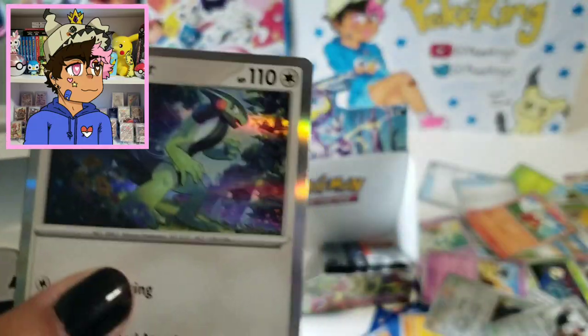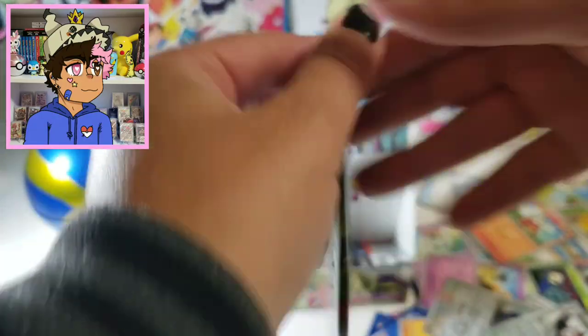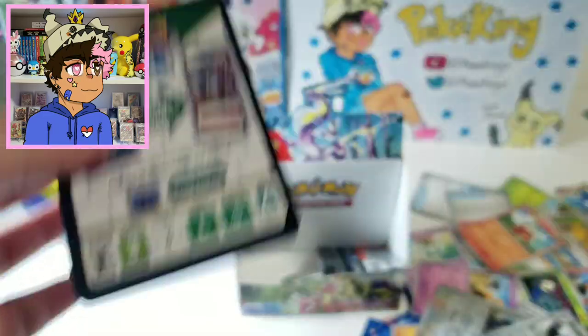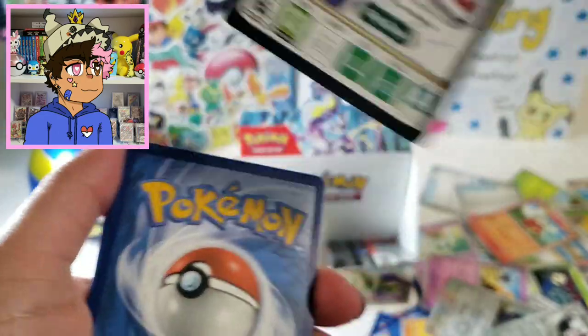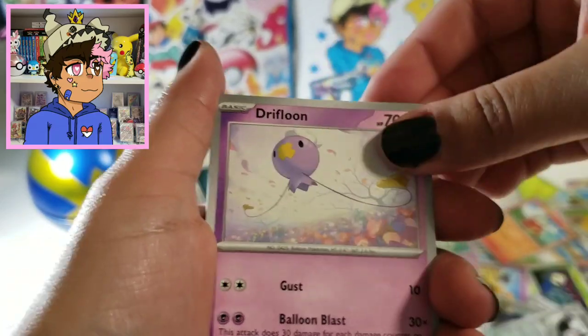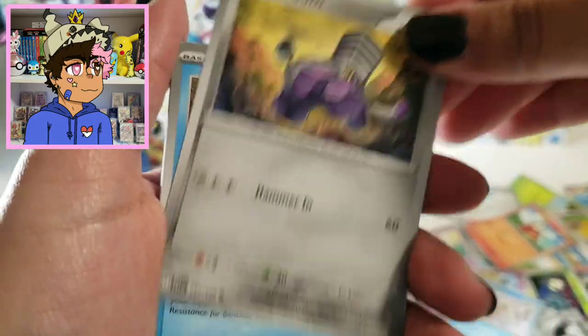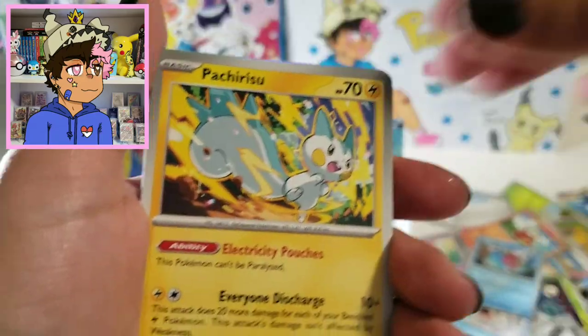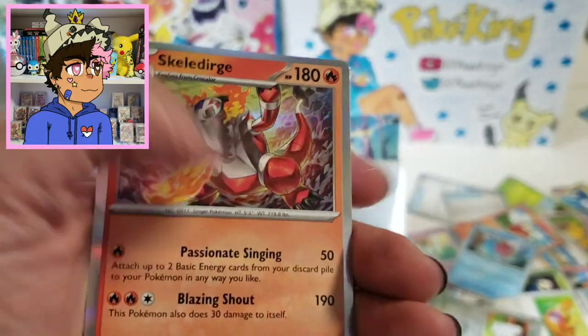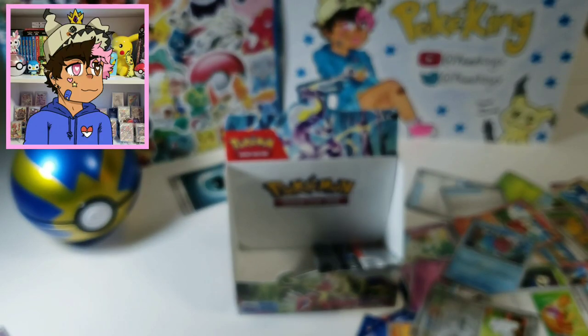And we got a Cyclizar. The holos aren't really doing it for me anymore because I know we just get a holo in every pack, so I'm kind of already over it — which is a little sad. And a holo Skeledirge, which I think we got already.